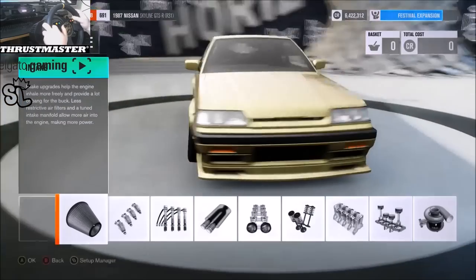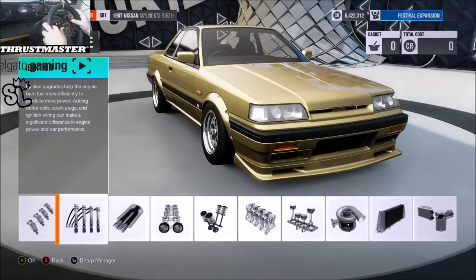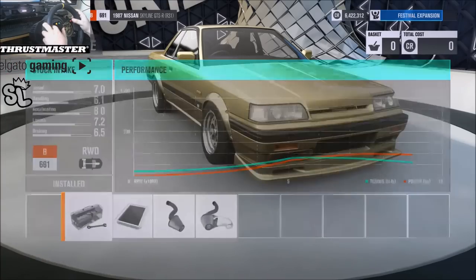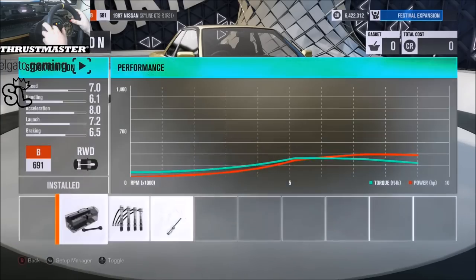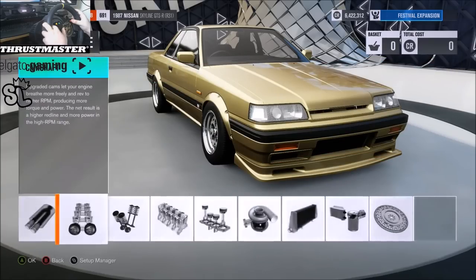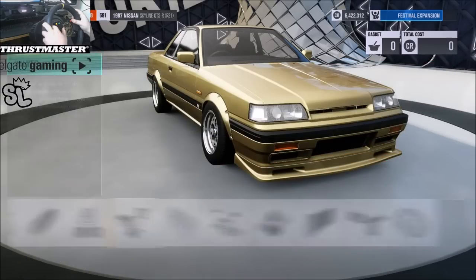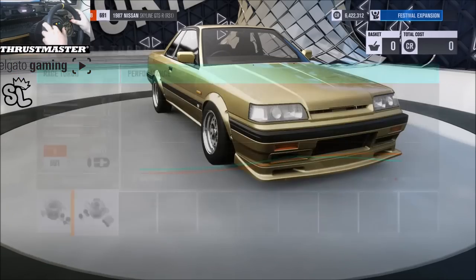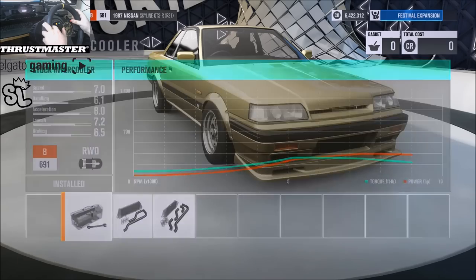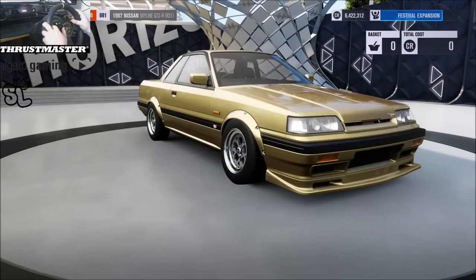Either way — stock engine. We got race intake, or race exhaust. Yeah, stock intake, stock fuel, stock ignition, here's the race exhaust. Sport cams, stock valves, stock block, stock pistons, race turbo, stock intercooler, stock oil and cooling, stock flywheel.